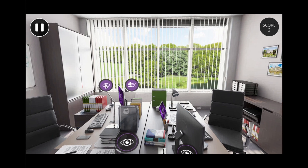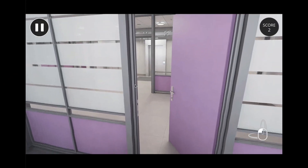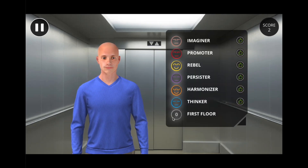If you want to leave the floor and come back later, you can always click on the door. The character asks: "Are you sure you want to go?" — "Yes, I've spent too much energy." We are now back in the elevator with Alex and all the floors available.